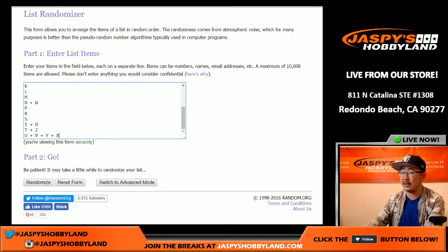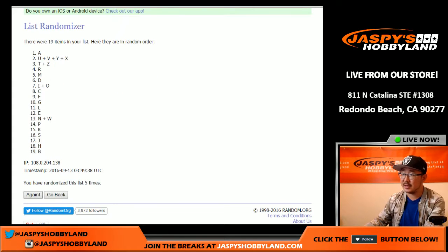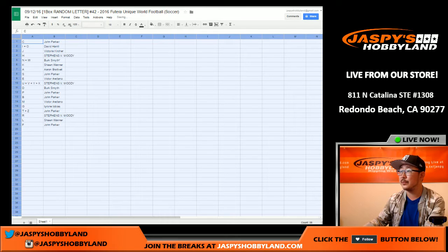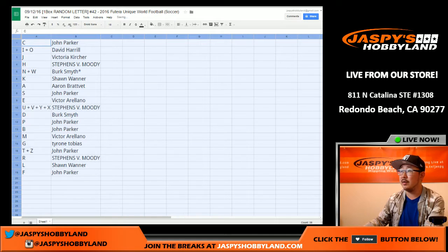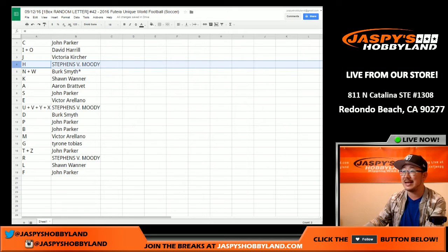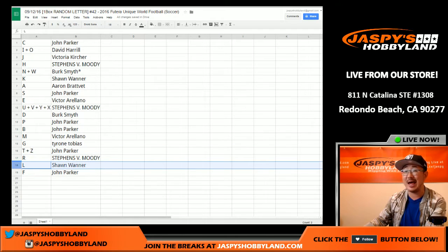And once again, seven times for the first name letters. One, two, three, four, five, six, and seventh and final time. Letter C on top, letter F on bottom. Letter C: John, Dave, H, Big Boys, 007, I, and O. Victoria with J. Moods, you got H, N, and W for Burke. K for Sean. A is for Aaron. S, John. E, Victor. U, V, Y, and X for Moody. Burke, you have D. P for John. B also for John. M for Victor. G for Tyrone. T and Z for John. R for Moody. L for Sean. And F for John. So that was the randomizing portion of the video.